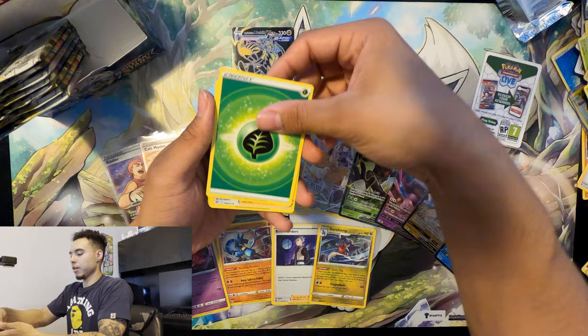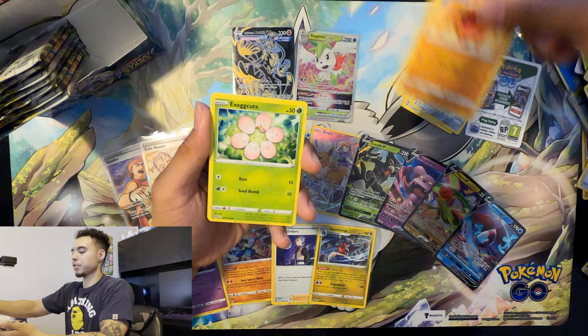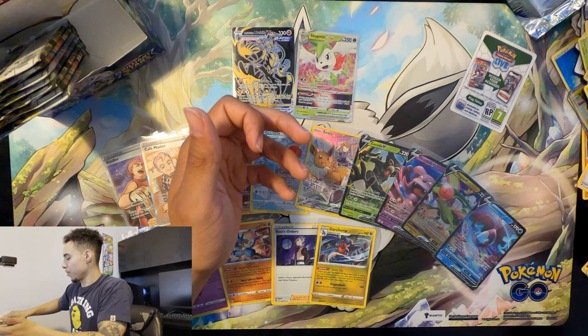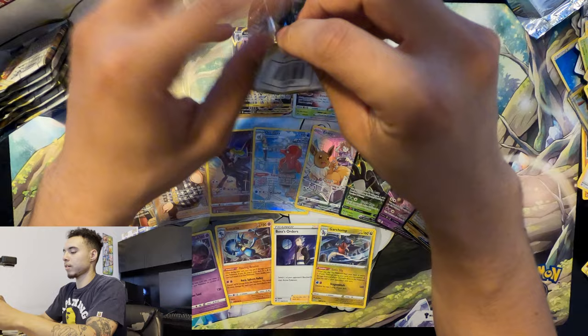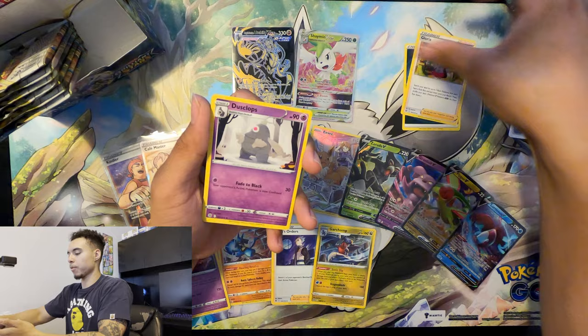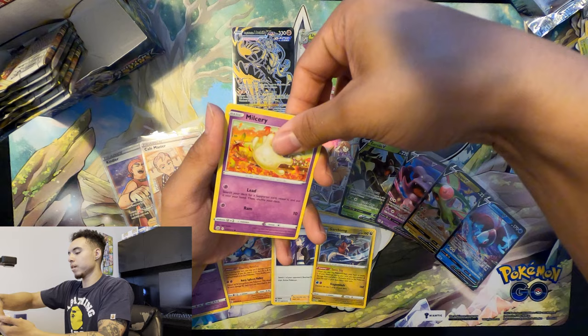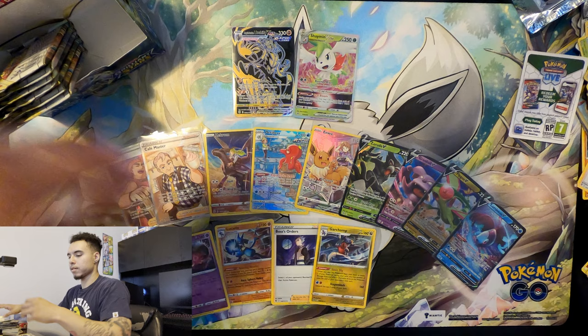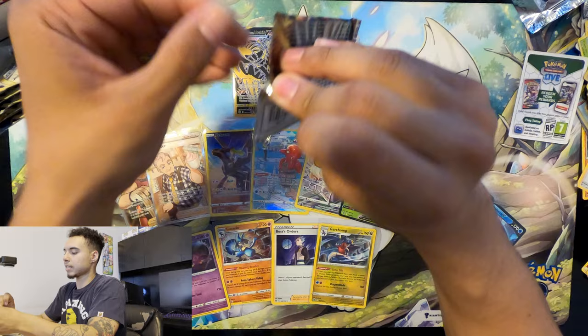Grass energy, Grotle, Berry, Klang, Trapinch, Exeggutor, Starly, Shroomish, Piplup, Nosepass, Gallade. We're headed into the last couple packs of the box — we've been burning through this set, pack after pack after pack. It'll be done in minutes. Dark energy, Gloria, Dustclops, Staryu, Spiritomb, Purrloin, Milcery, Shinx, Impidimp, Cherubi, and Druddigon. We've got about six packs left — let's see if these six have our last hope at the Zards.